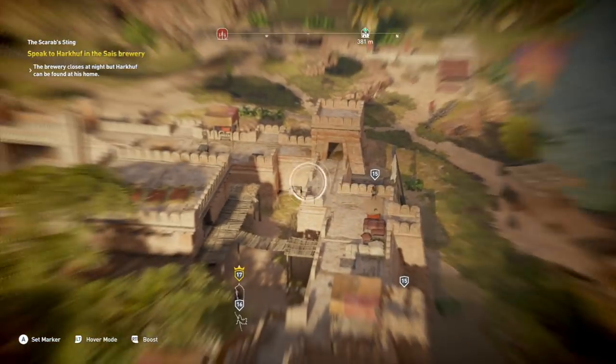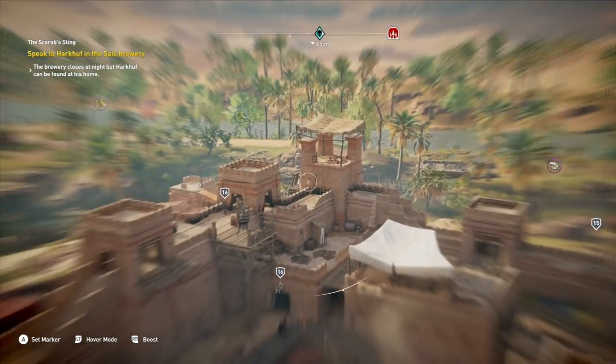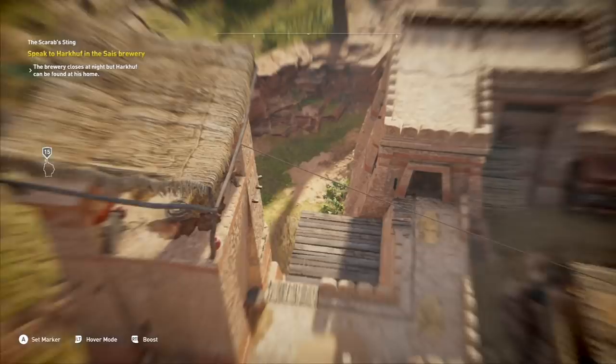The best way I found to do this is to go to one of the big fortresses. You have bandit camps — small ones and then large ones. The small ones probably don't even have 10 enemies in there, whereas the large ones could have 20 to 30 enemies in them. So they're the best places to do it.